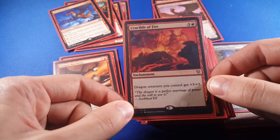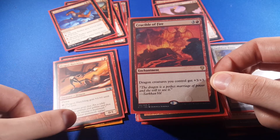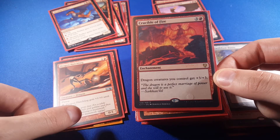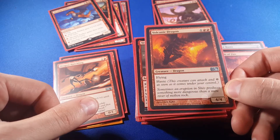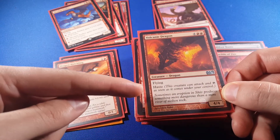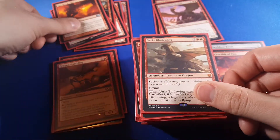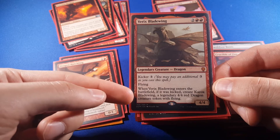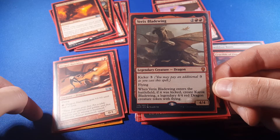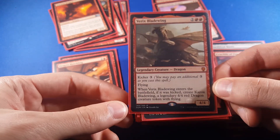Here's a cheap dragon that I can bring in that will then generate me a +5/+5. Crucible of Fire gets me +3 to all my dragons, so even this little guy ends up being a 3/4. Volcanic Dragon is a little bit expensive, but it has flying and haste, and it's a 4/4, so why not? Varric's Bladewing — when I kick it, I get a token, so that doesn't really help Lathliss that much, but it is a pretty cheap dragon on its own at 2 and red-red.